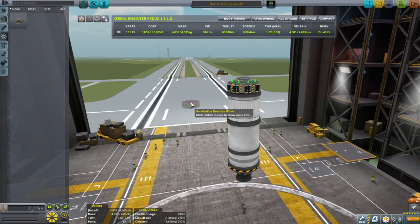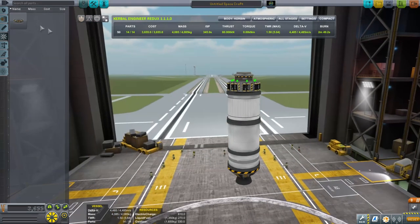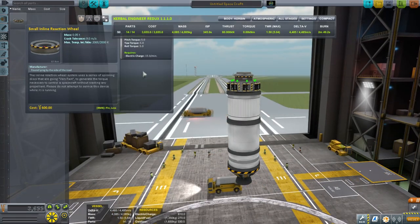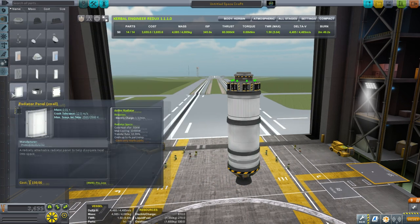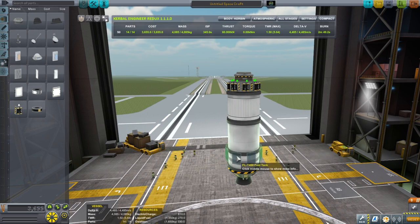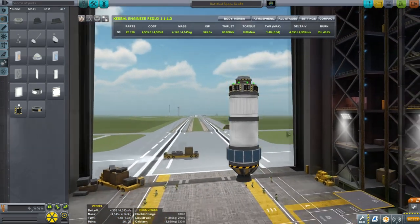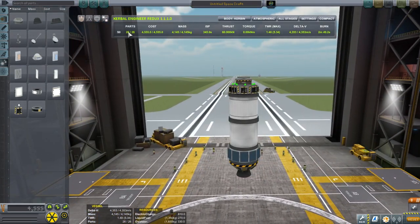I'd also like a small reaction wheel to help turn the craft — reaction wheels help turn things, they have torque. But they take electric charge, so we should also have solar panels. This is going to be our docking target, and we'll also push our payload — which will be a Kerbal — to that payload's destination. Now we've got a fully functional docking target.